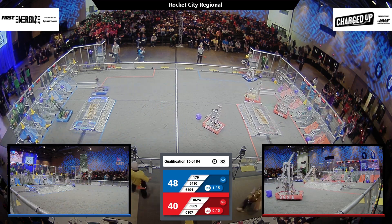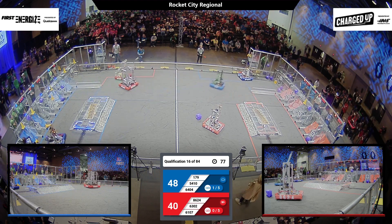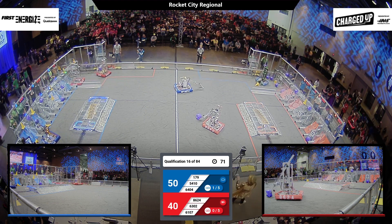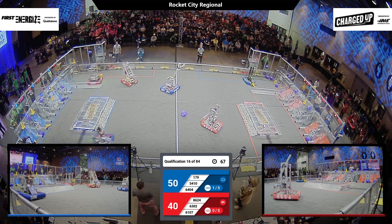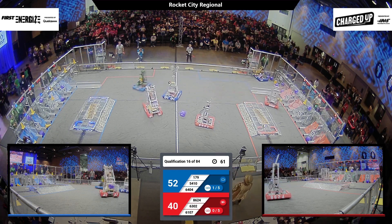We just saw 6302 get a cone on that high area — now it looks like they need one more cone and the co-op grid high link is completed! 8624 in the middle of the field working on getting that cube. 6404 down the middle of the field getting ready to go once more and pick up another cone or cube from that substation. Looks like we needed some cones over there for the alliance so they can get those links completed.